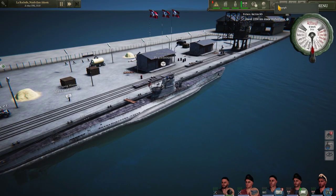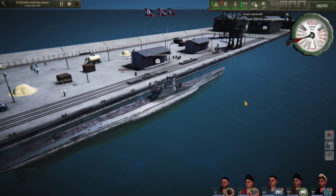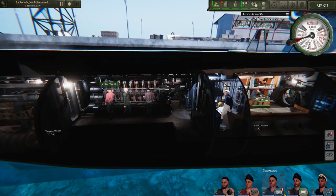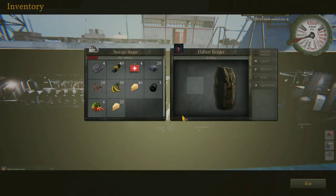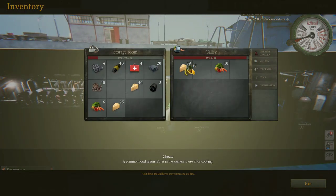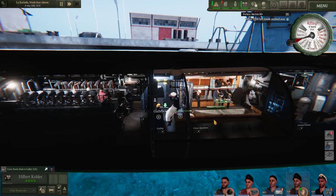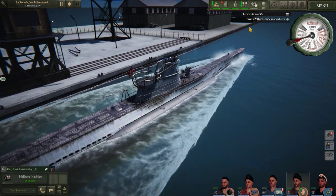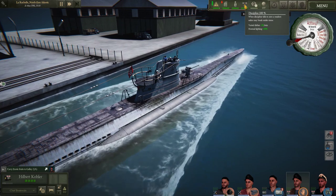We want to start the sub moving forward — we're on diesels right now. Left-click and the sub's away. I'll zoom in to make sure they're transferring that food, because that's really important. The galley is full — we've got a variety of food. You can see discipline is at 100%, and we're getting a plus-20 per minute bonus for our varied dishes. Toilets can also be improved, which helps as well.